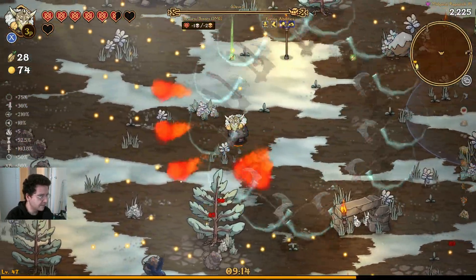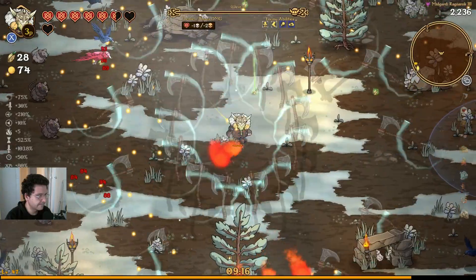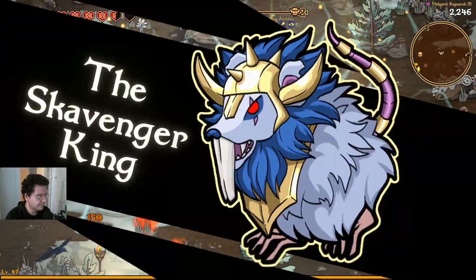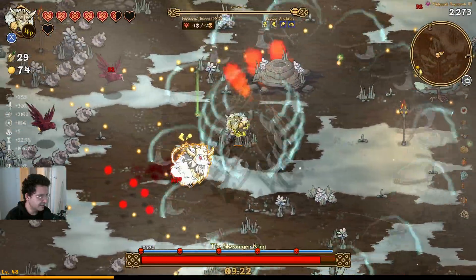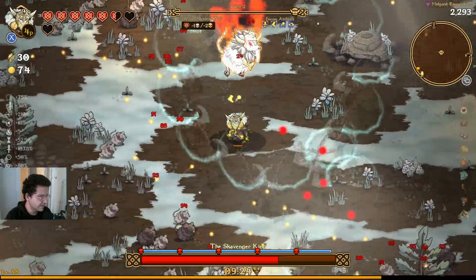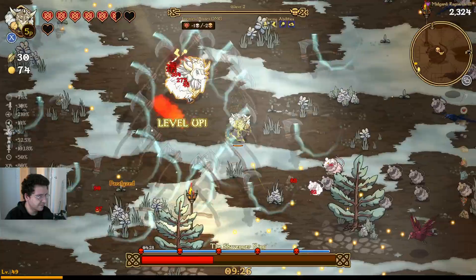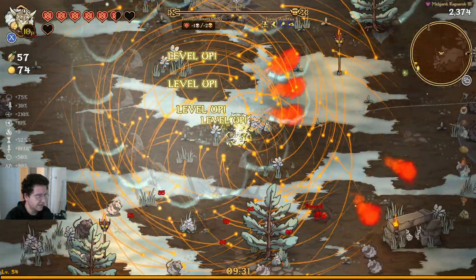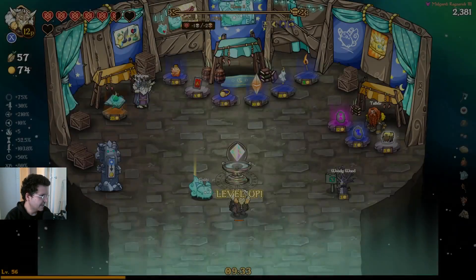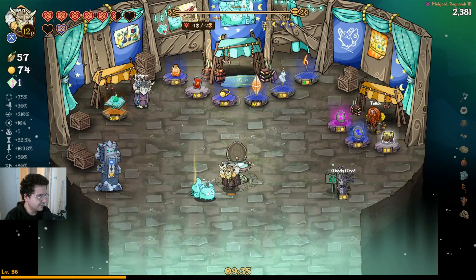Just about ready for the boss here. Alright, Scavenger King — relatively easy boss. Just got to try and avoid his stomps, and then just deal as much DPS to him as you can. There you go, our build is pretty nice here at the moment. Kind of annihilated him, which is great.